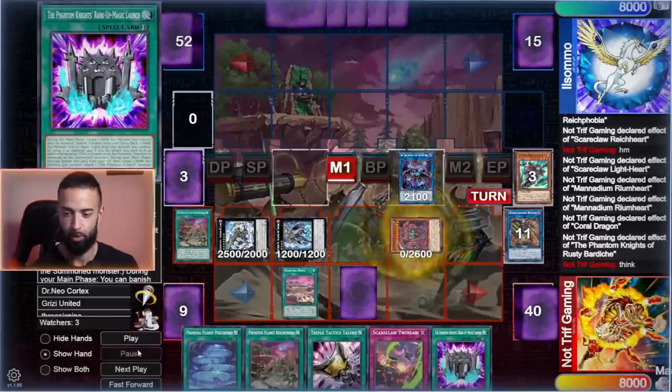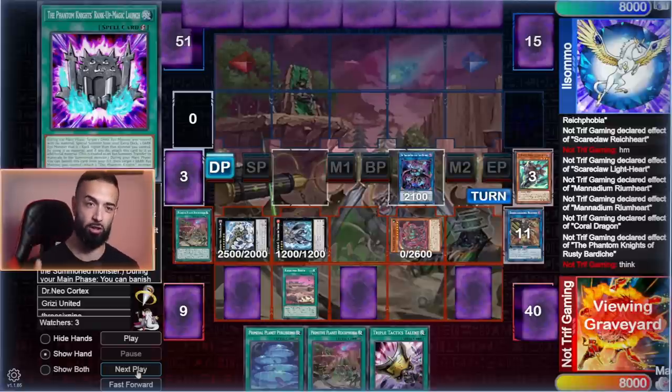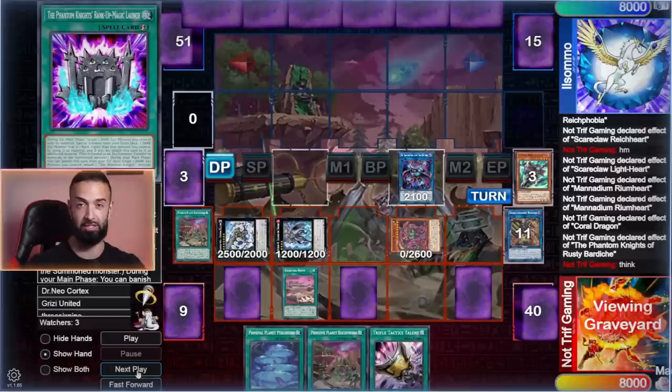Ancient Fairy gets the field spell to get the other level 7 — that's how you get the lock. The beauty of this lock is anytime you don't have it, you have double Fog Blade and Twin Saw. My opponent is going to draw — for those who don't know what's coming, it's Kali Yuga. Kali Yuga is unbelievable: when this card is summoned, all effects are negated for the rest of the turn.